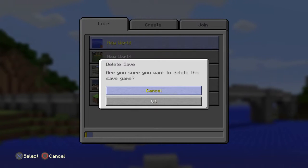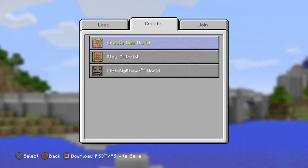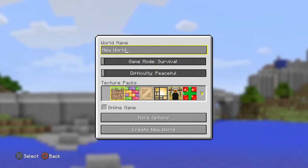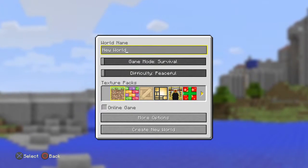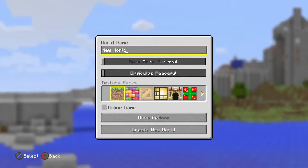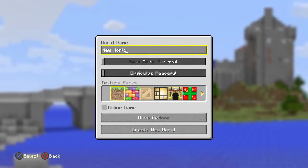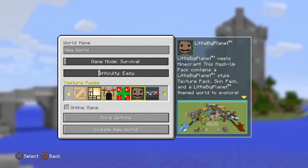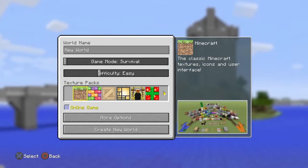The way I am going to show you the new features is by going onto a flat world. Starting off with our new features, we have got the new Little Big Planet mashup pack - the texture pack where Little Big Planet meets Minecraft - and there is more info on that.